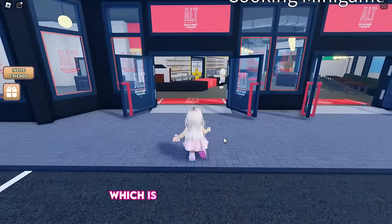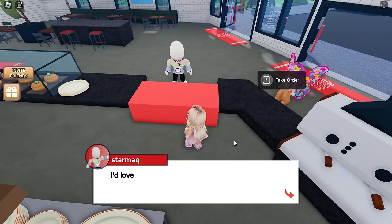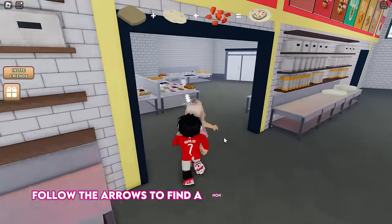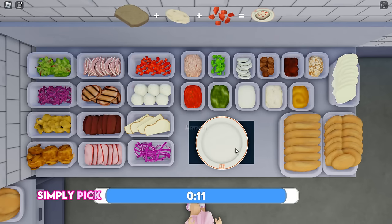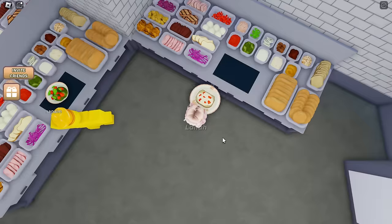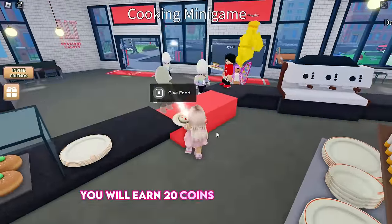Let's begin by playing the cooking minigame, which is actually very simple. Start by taking an order, then follow the arrows to find a non-busy cooking station and begin preparing the order. Simply pick and put the required ingredients together before the timer ends. Finally, return to the customer and deliver the order — you will earn 20 coins for every order.